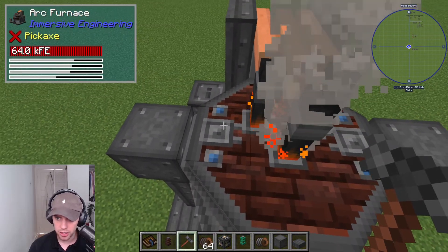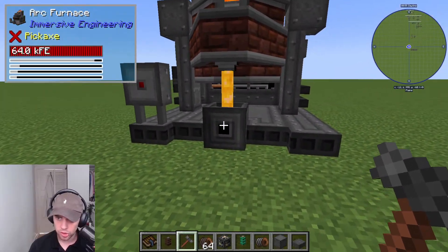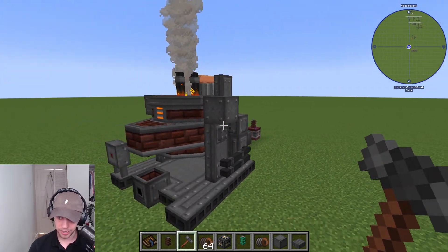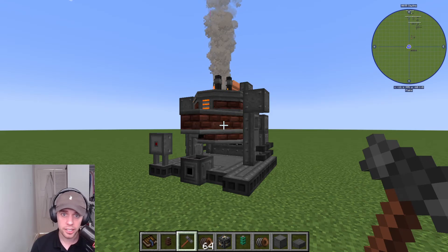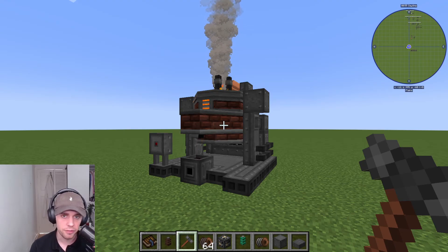You're going to input your ores in these two blue slots here. So: input here, ingots output at the front, and slag outputs at the back — and that is where your power goes in as well. And that is the arc furnace for Immersive Engineering. If you are looking for any other machines like the squeezer and things like that which you need to make this, check out the playlist here. I've done everything for Immersive Engineering for you in bite-sized videos.